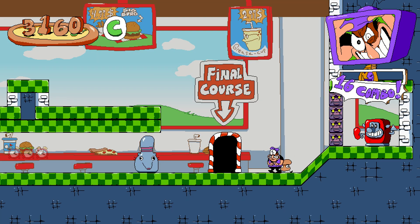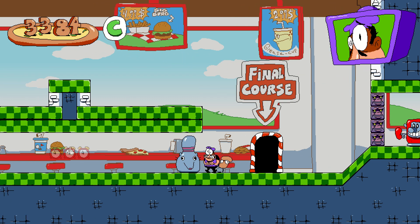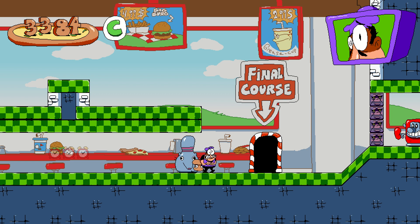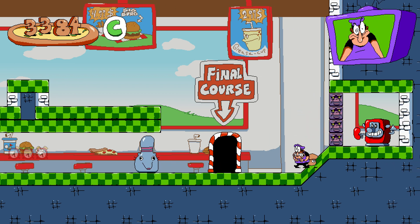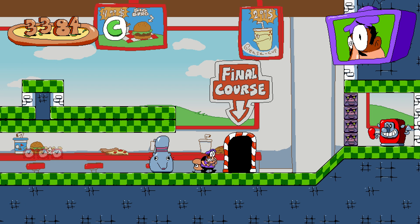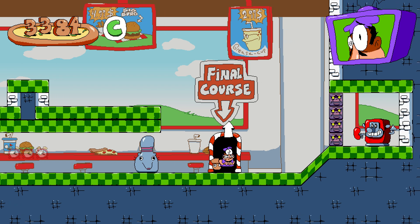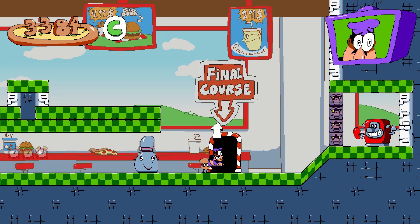Here we are back at the final course. The main thing you need to know how to do for this trick is the grab slide — you press grab and then press down immediately. The game teaches you how to do it and it just looks like this. You're going to do that on the platform where the greaseball is: enter the room, get a running start, jump onto the platform, and immediately perform a grab slide.